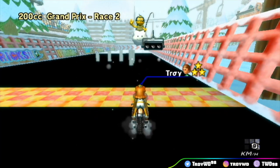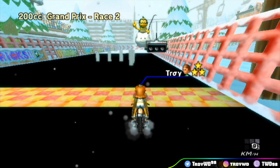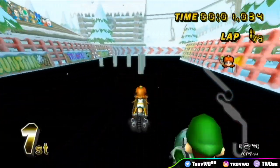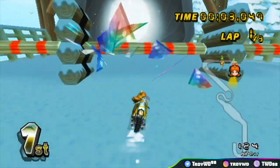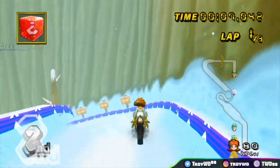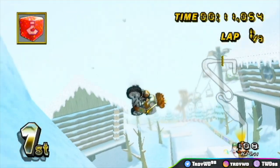Once we blast through the cannon I'm curious to see if the entire thing is invisible or if it's just the bottom portion of the slope, because if it's only the bottom portion I really don't see that mattering that much. Okay let's see... oh, that's weird.